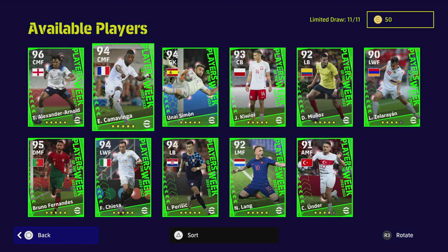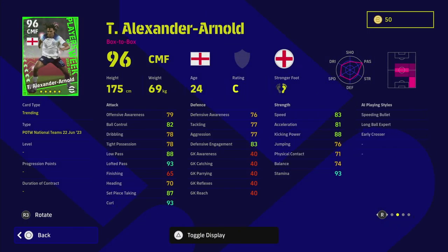Last but not least, we have Trent Alexander-Arnold — a lot of people have been waiting on this card. He's got early crosser, speeding bullet and long ball expert as his AI playing styles, and his player skills include long range curler, one touch pass, true passing, weighted pass, pinpoint crossing, outside curler, low lofted pass, track back, interception and acrobatic clearance. I'd genuinely play him as a CMF going box to box — this card looks absolutely insane. Yes, his speed and acceleration aren't massive and the C rating takes a little away, but his passing range, ball control and defensive engagement make him a really energetic center midfielder. He literally has the perfect blend of player skills and playing styles.